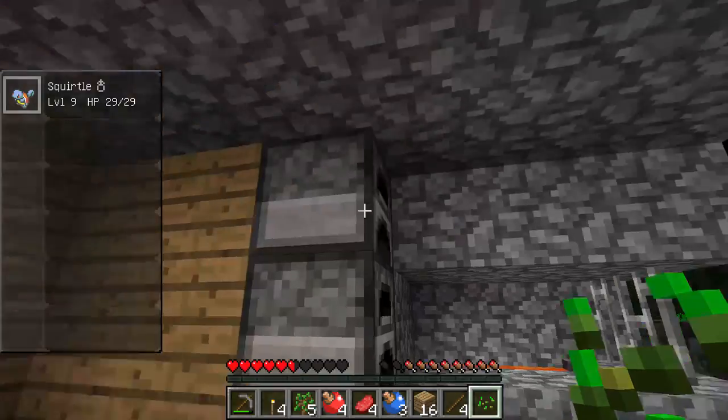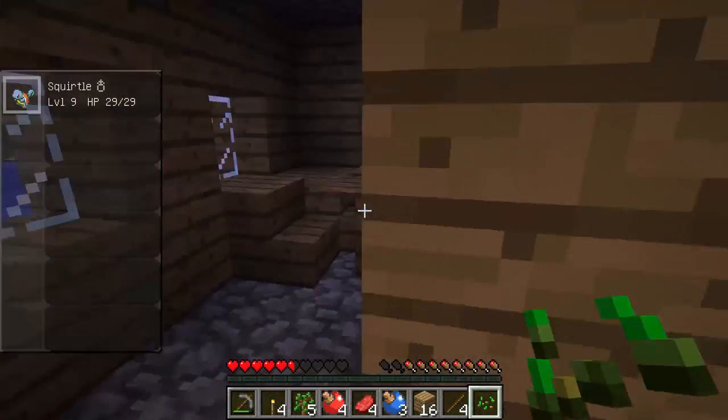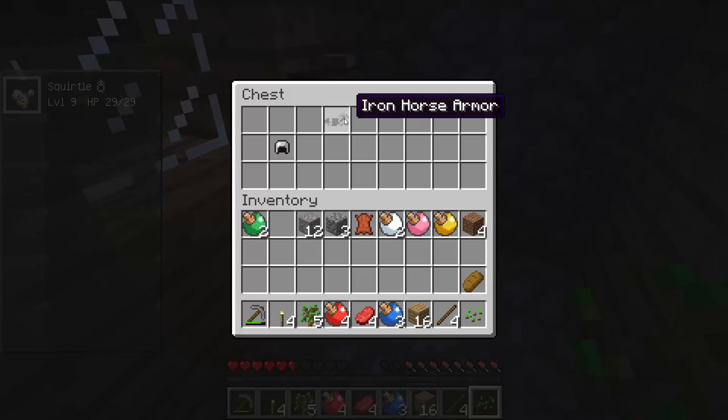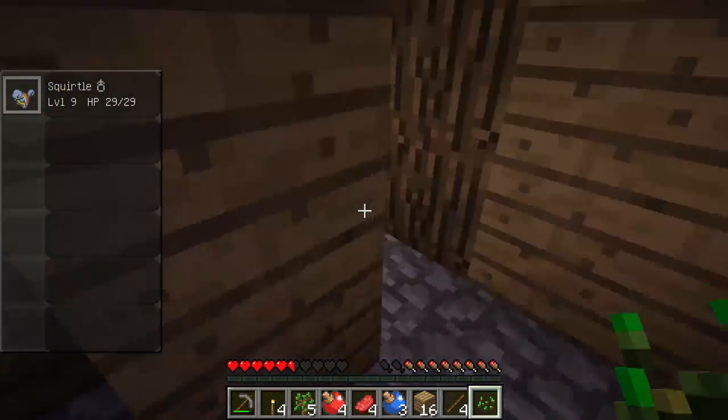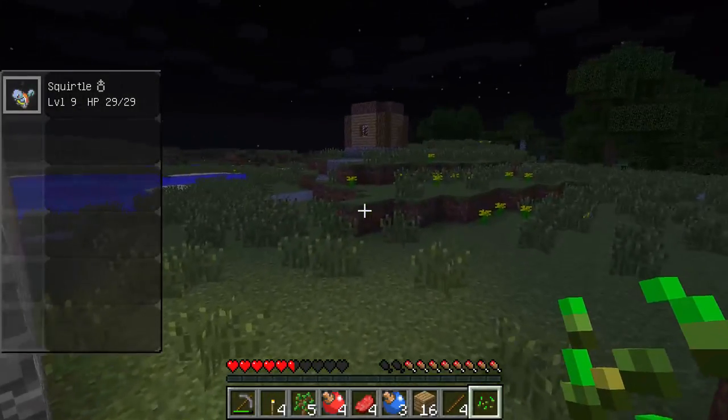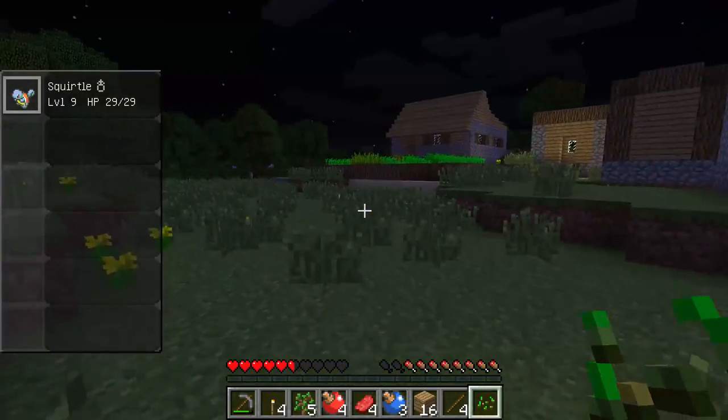Okay, what do we got? Nothing, nothing — I think those chests are always empty. Oh, iron horse armor! That's sweet. Actually I don't think I've seen a horse — none of those normal animals spawn in this mod.